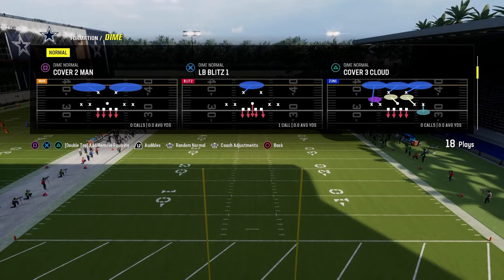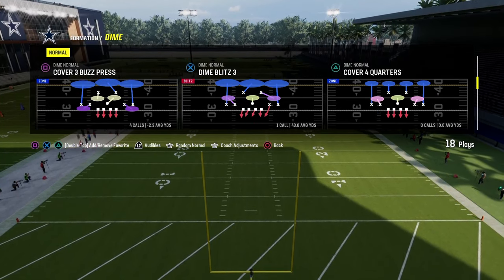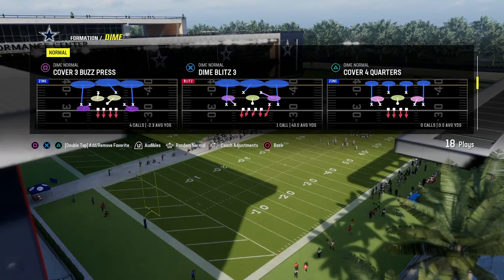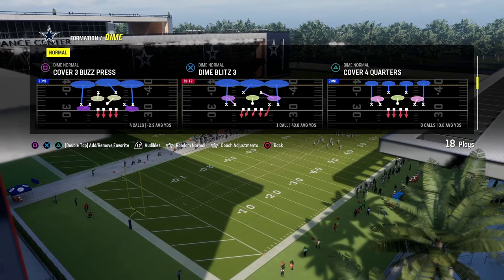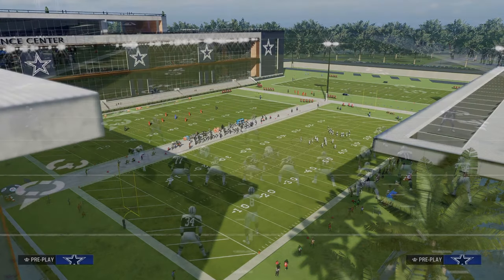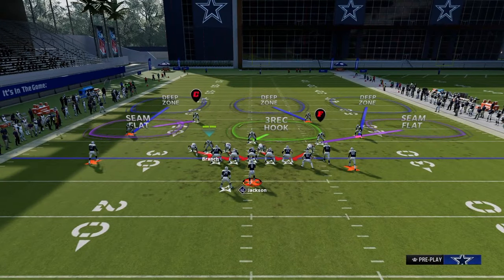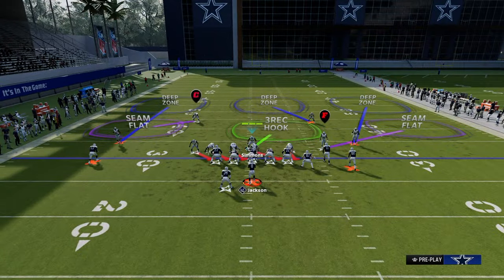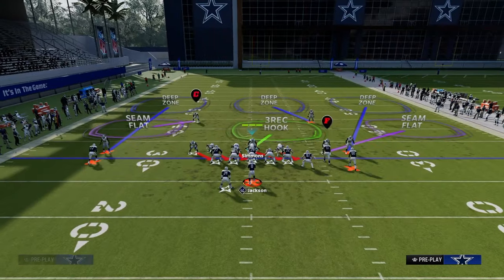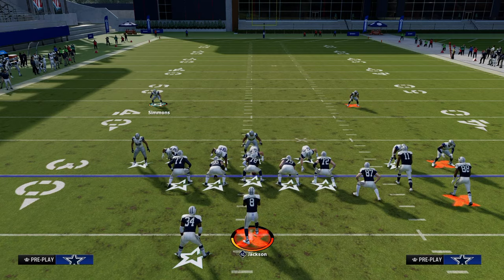The play you want to utilize is Dime Blitz 3. This is the main play you want to be basing out of for this defense — it's fully equipped with everything you need to stop pretty much any offense. What Dime Blitz 3 does is bring this corner inside just a step, which makes this defense incredibly effective. All we're going to do is pinch our defense and crash our defensive line away from the slot blitzer — so we're going to crash to the right.